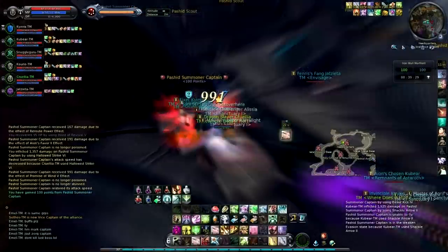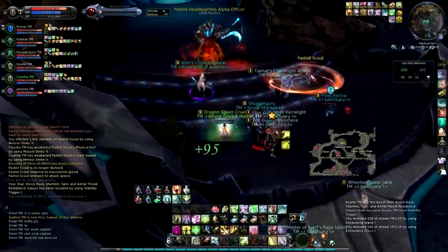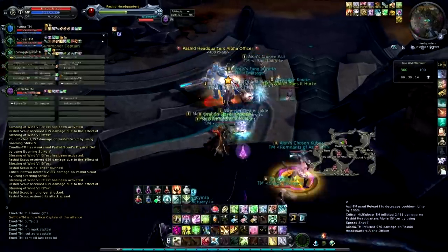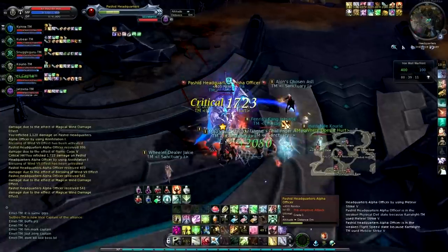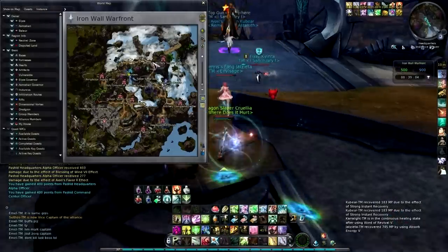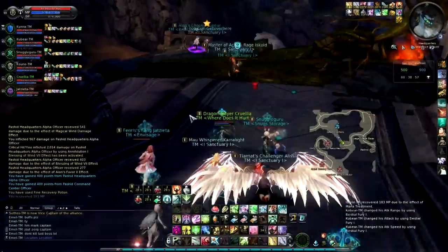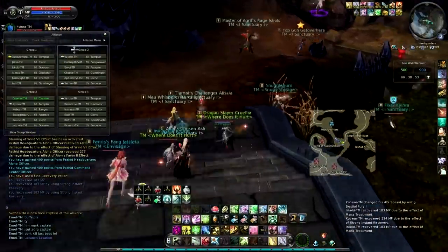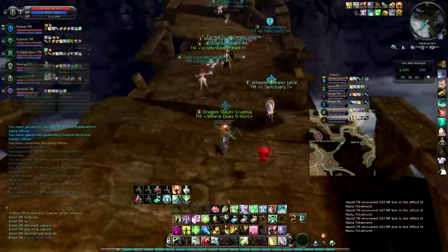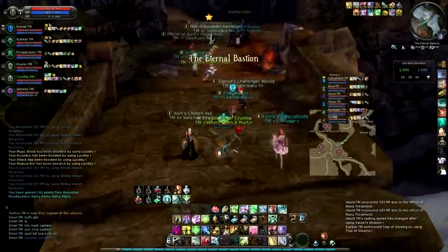40 minutes of this — oh boy. I think the idea is basically we just kill the captains, take the bases, fight for points, fight the Elios. It seems very messy but it should be fun. This is basically just the same layout as Eternal Bastion. Things you can die to: environment. That's NCSoft trolling at its finest.